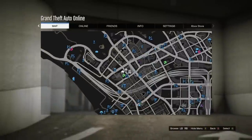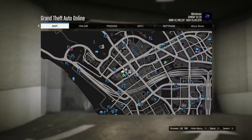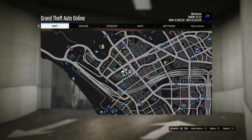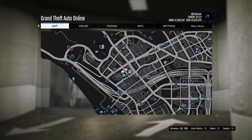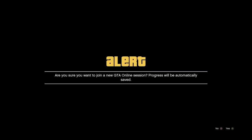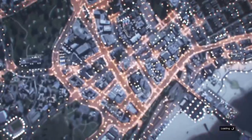Then you want to press pause, and right when you see the background go black, go ahead and join your friend. Just wait a little bit here, and soon you should be on a black loading screen. Now go ahead and join your friend — you can do it through your Xbox or through the pause menu, it does not matter. I just got the alert to join the friend, so press A on that alert and you should be loading into the job.